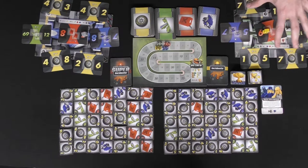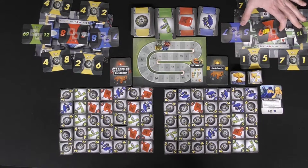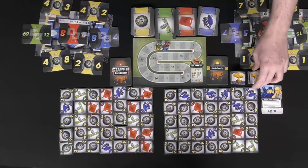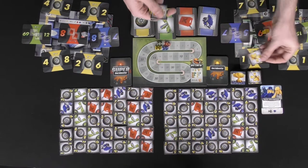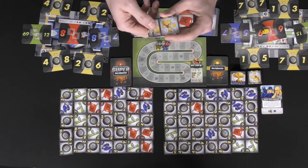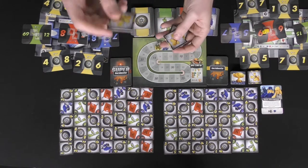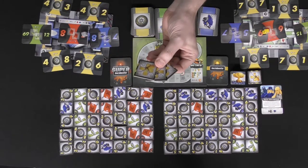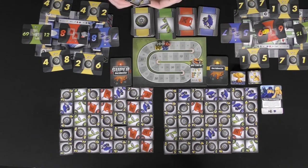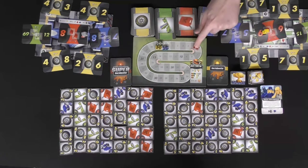You also score points for each card you solve — wheels are worth one point each, other card types worth two. However, for each spare part wild tile you use, you score negative points: negative one for the first, negative two for the second, negative three for the third — accumulating to negative six for all three. It's a fast way to solve your cards but at a huge cost to your score.